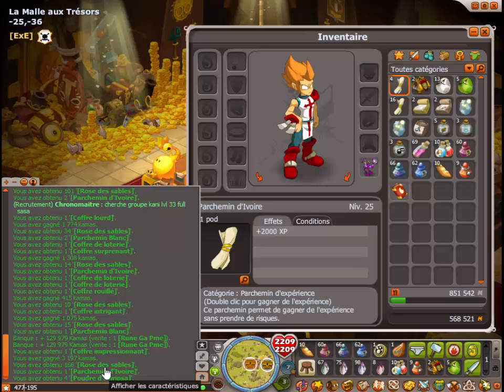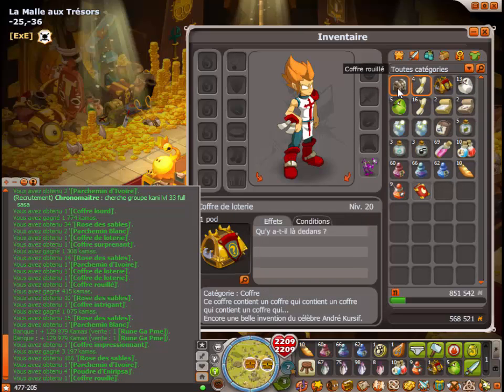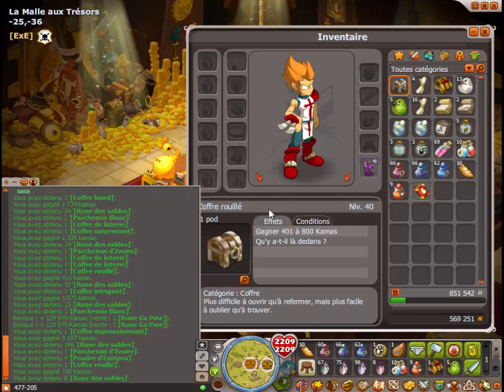Un coffre intriguant. 10 roses des sables. On passe à 250. J'ai passé les 200. C'est bien, peut-être que tu pourras acheter un coffre en plus. Un coffre rouillé.